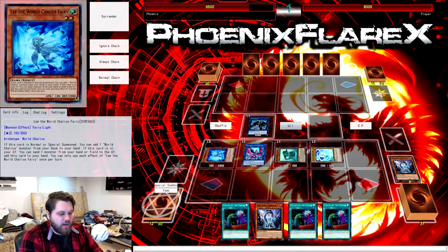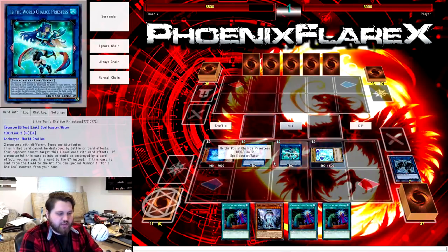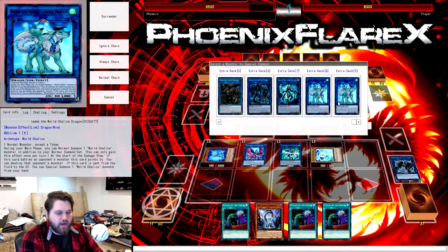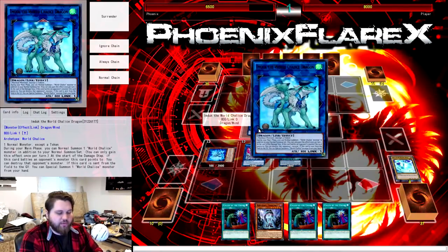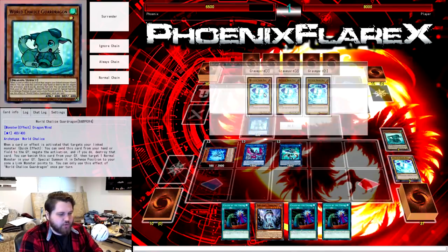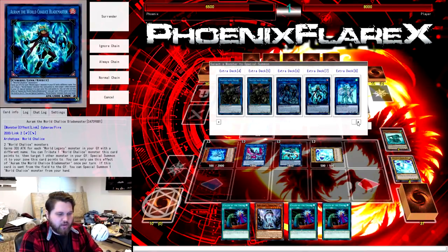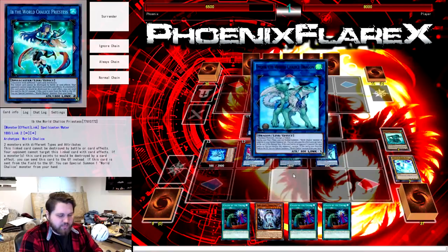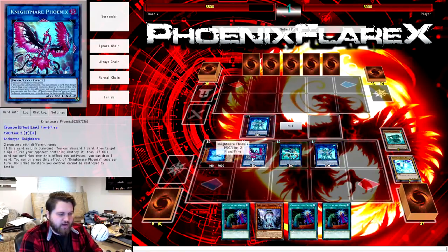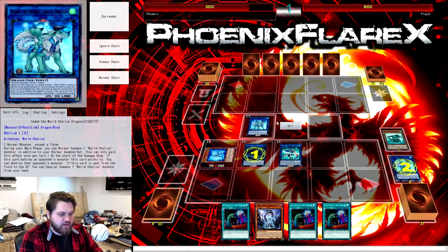So we're at this point, and we're going to use the Link Spider and use the Guard Dragon to make Eve the World Chalice Priestess down here, vacating our extra monster zone, which means we're able to put a World Chalice name up there in the form of M-Dook. Now from here, all we need to do is facilitate a way to summon our Nengirsu, which is just by making another M-Dook. So we'll make another M-Dook, and then we're going to make Nengirsu with M-Dook and Nightmare Phoenix.